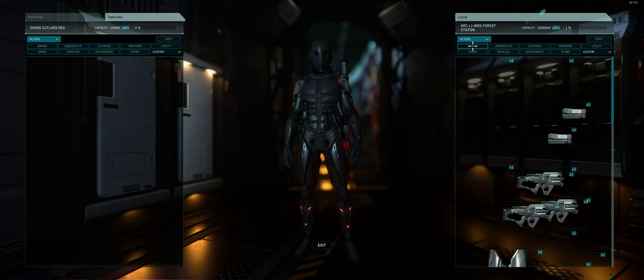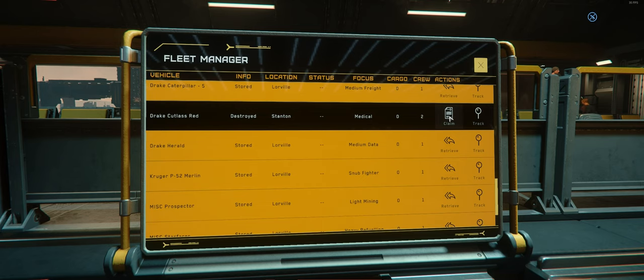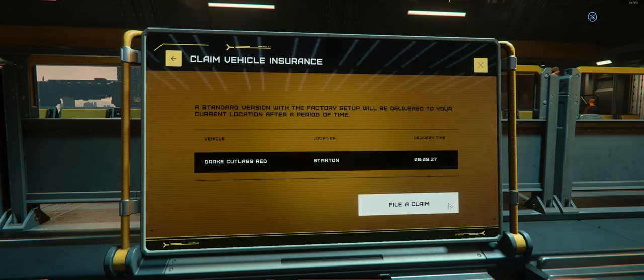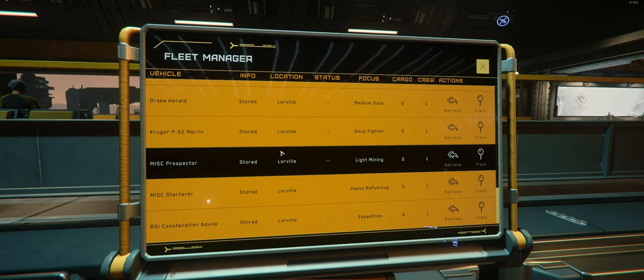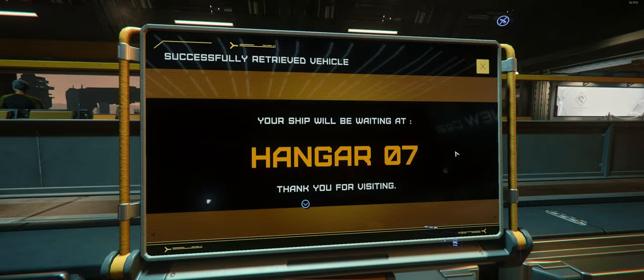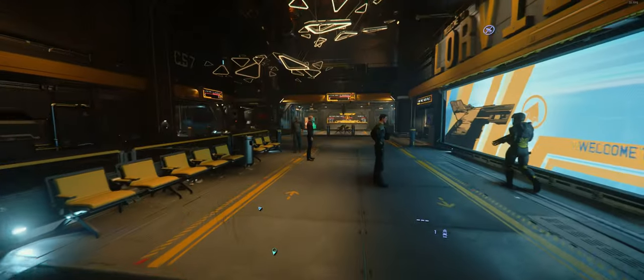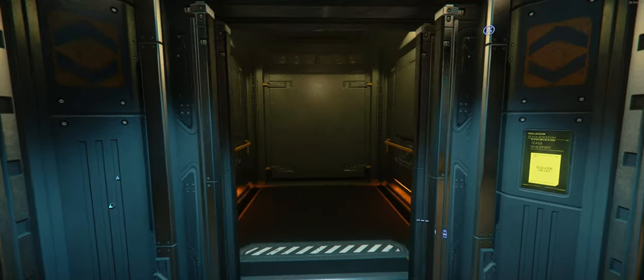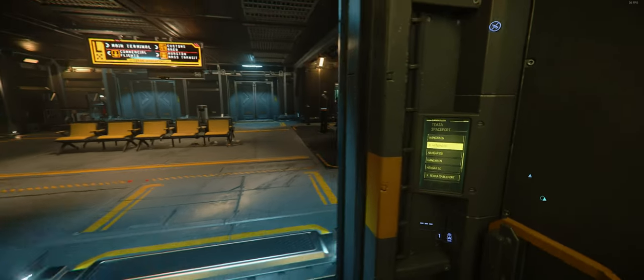The other way to lose your items is if you claim your ship through the terminal. While claiming your ship does not make you lose any of the ship components, anything stored within the ship independent of the ship will be lost. Once you claim your ship, your terminal should tell you where it is located. If it doesn't, you can look around until you see it on your HUD — it should give you a hangar or pad location. Then navigate to the nearby elevators and take them to the appropriate pad or hangar for your ship.